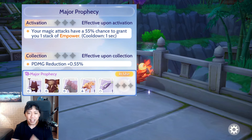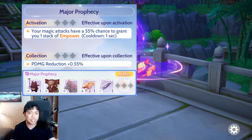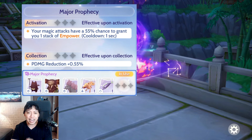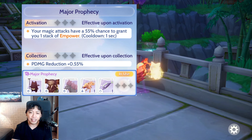Now let's go to Major Prophecy. Major Prophecy is the counterpart of Major Brutality — while Major Brutality is for physical damage dealers, Major Prophecy is for magic users. Let's first go to the Nightmare spots.